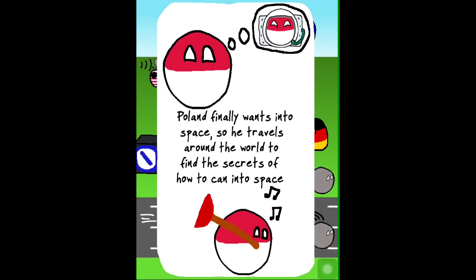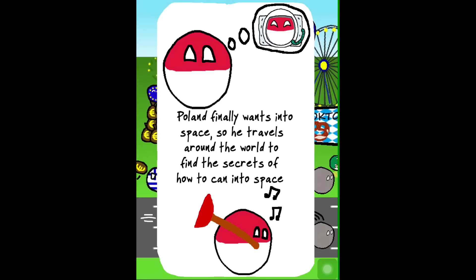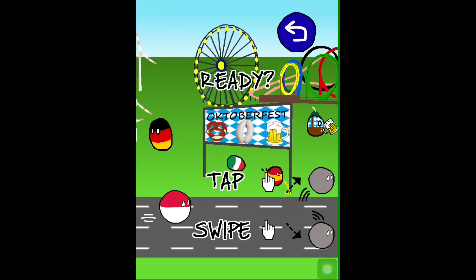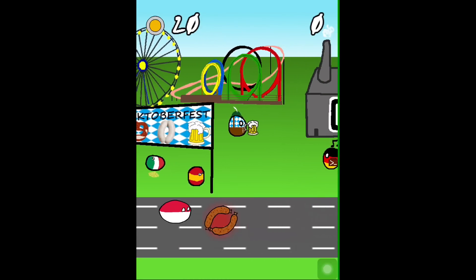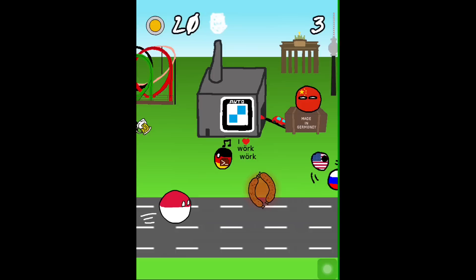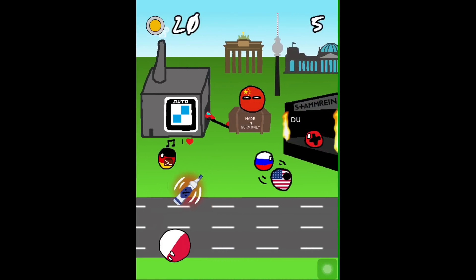Poland finally wants into space, so he travels around the world to find the secret of how to get into space. Avoid obstacles, collect power-ups and use coins to unlock new countries and balls. The controls are rather simple — you tap to jump and swipe down to avoid the obstacles. And there are power-ups too.